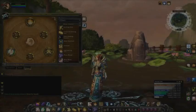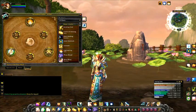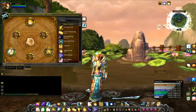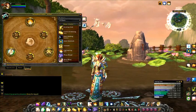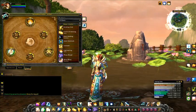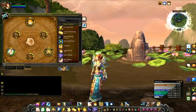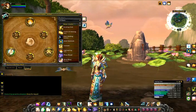Glyphs. Glyph of Lightspring transforms your Lightwell into a spring, where raid or party members are healed every second when they are lower than 50% health for a tad over five seconds. Damage done that equals 30% of your health to players that have the HoT will cancel the effect. The Lightspring lasts for three minutes or until 15 heals are expended. Glyph of Renew: Your Renew will heal 33% more each time it heals, but the duration is reduced by three seconds.